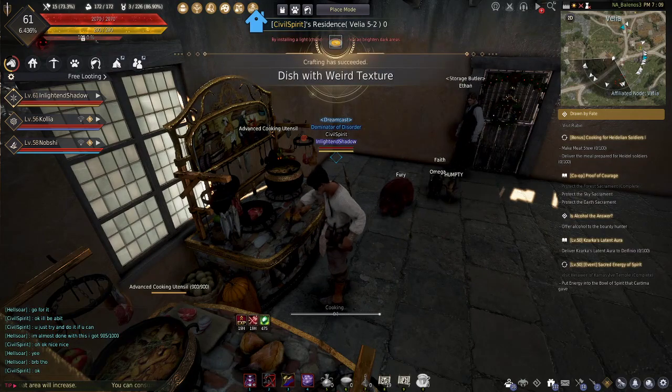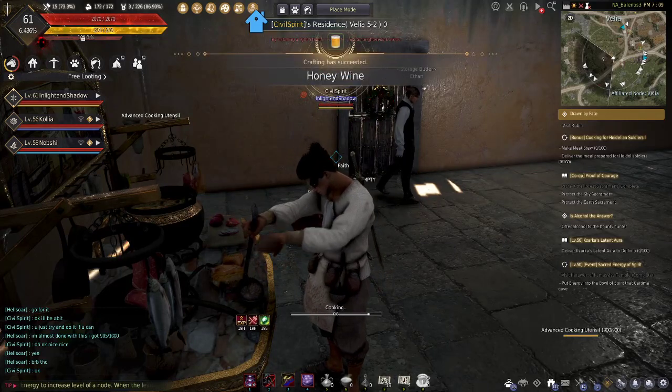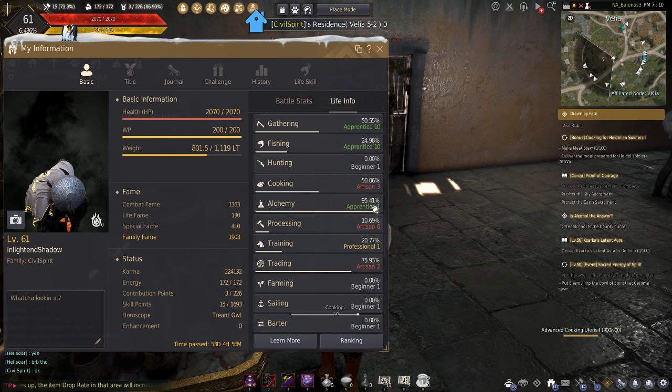Hello everyone. This video is just a quick overview of how the whole cooking system works. Right now I'm at Artisan 3, which doesn't take too long. Literally, in four hours yesterday I made a couple of bees and a little bit of honey, and it got me up to there. But today I got Artisan 3, nearly Artisan 4.